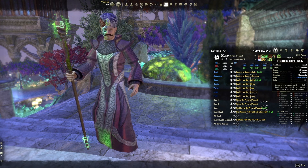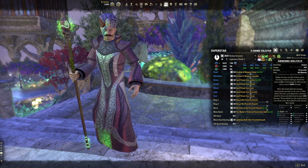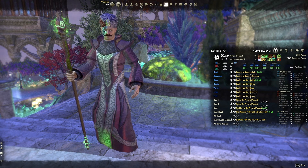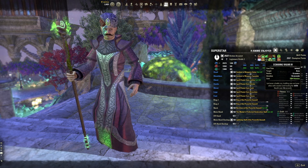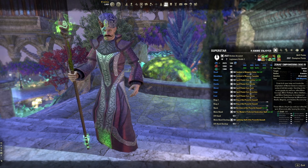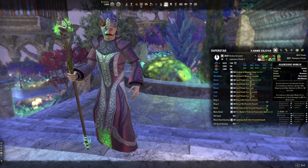Illustrious healing is the longer duration morph. The front bar ultimate is gibbering shelter — we're just using it for the wellspring of the abyss passive under soldier of apocrypha for more sustain, so don't actually cast it. For the back bar destruction staff, put on elemental blockade (the longer duration morph), echoing vigor from the alliance skill line, rune of the colorless pool, xena's empowering disc, overflowing altar from the undaunted skill line. The back bar ultimate is aggressive warhorn, which gives your group major force to increase their damage.